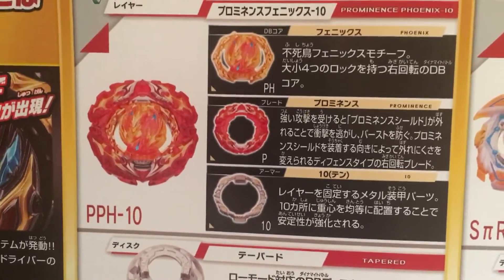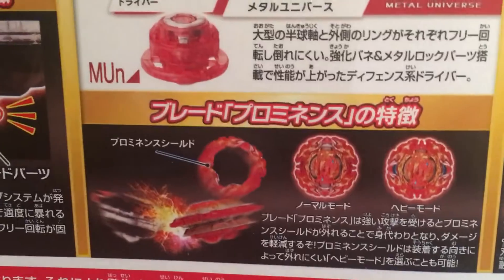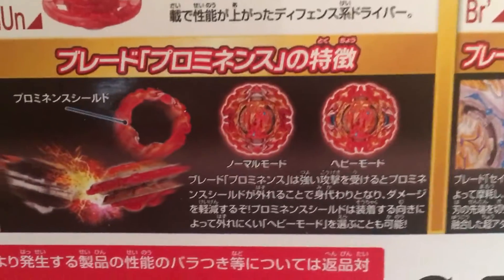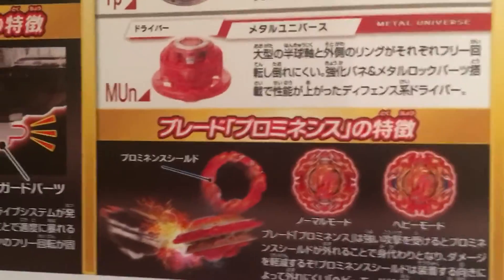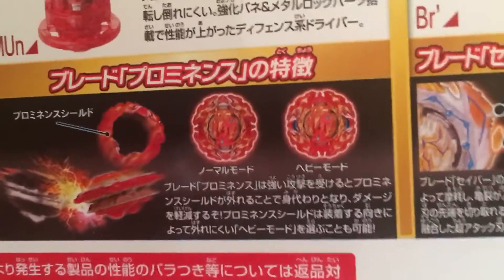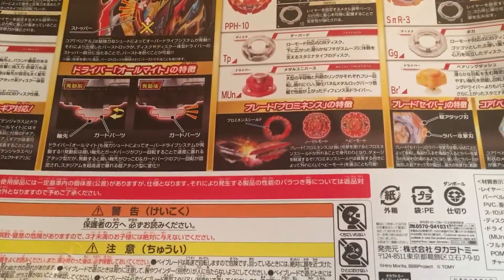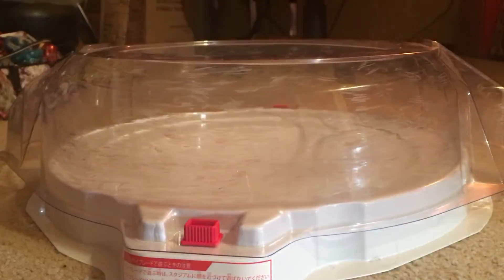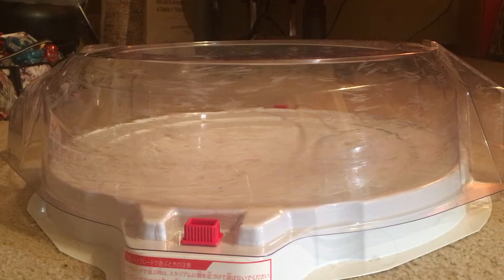Here we have Prominence Phoenix as the main feature. We have the parts: it has a heavy mode and a light mode for its armor. One rotation direction is harder to knock off and the other is easier. And we have Perseus — finally without the gacha thing.